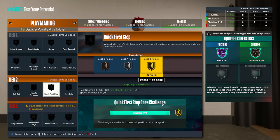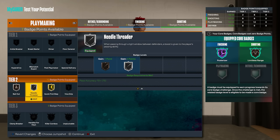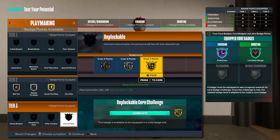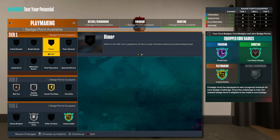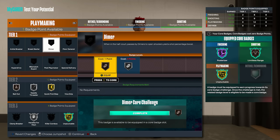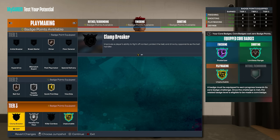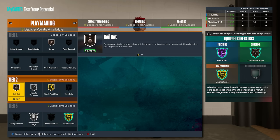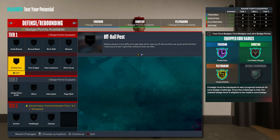For playmaking badges: max out Quick First Step on Gold so you move fast right off the dribble. I put Bailout and Silver Needle Threader to pass out of bad shots better. Core Gold Unpluckable, then Silver Handles for Days, and Bronze Dimer or whatever else you want — Break Starter or Hyperdrive. I also mentioned earlier I get Silver Clamp Breaker, which I'll show in my park badge setup.